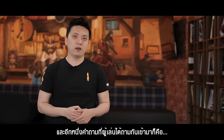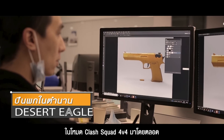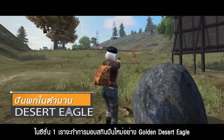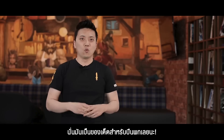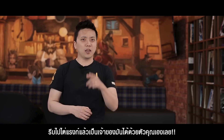Another question players have been asking about is rank rewards. The Desert Eagle has always been an iconic weapon in Clash Squad. In Season 1, we're going to be giving out a Golden Desert Eagle skin for everyone who reaches Gold rank in Clash Squad. Whoa, that is a sweet piece of firearm — just rank up and claim it for yourself.